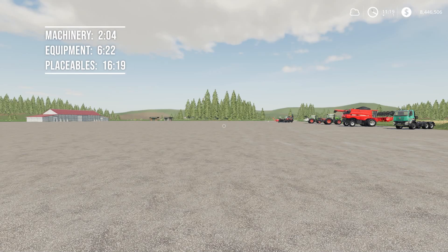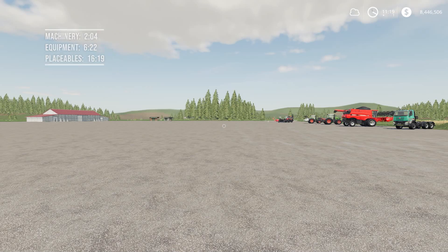Up on your screen right now you'll see a couple timestamps — one for vehicles, one for equipment, and one for placeables today. Since we have quite a few mods to go through, feel free to jump ahead to those. In the YouTube slider bar, you should be able to skip ahead to whatever mod you're looking for. We're going to go ahead and start off as we always do with the updates for today.